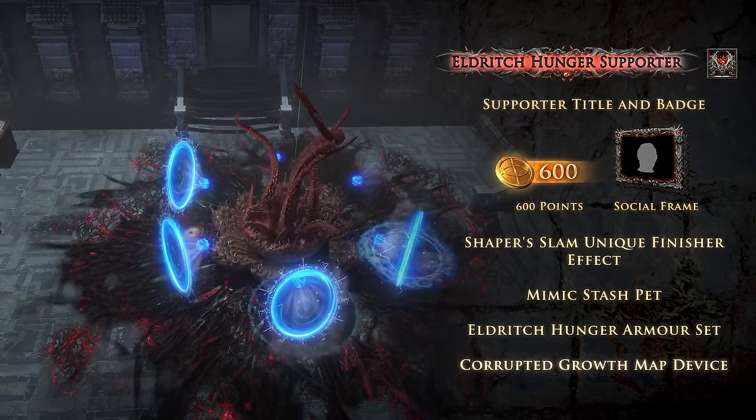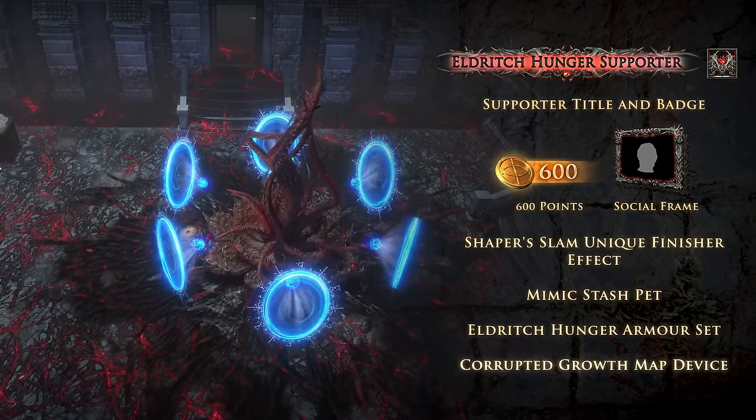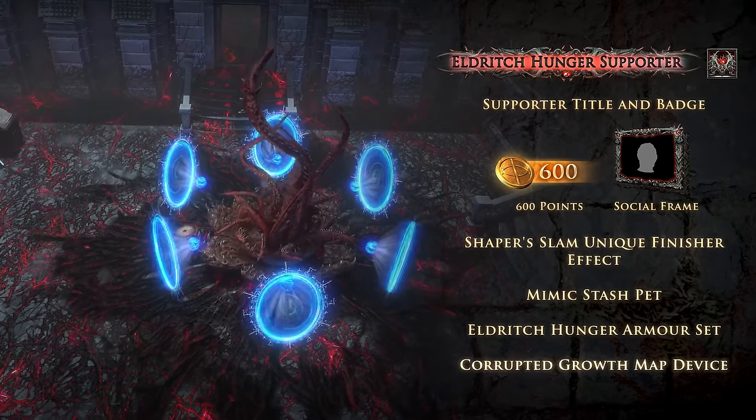The seed within the Corrupted Growth map device expands its grasp on your hideout the more maps you complete on your atlas.